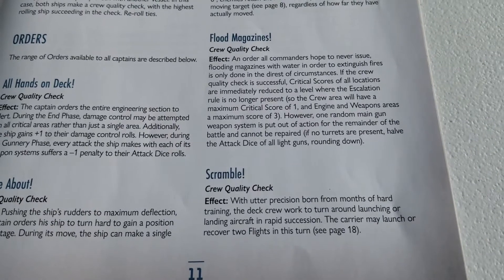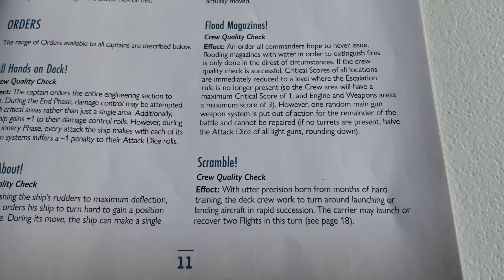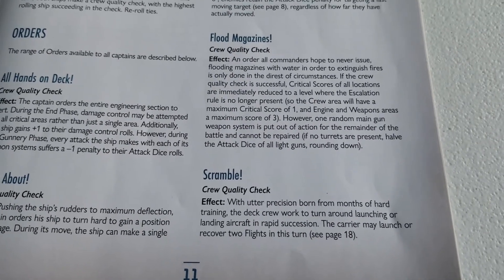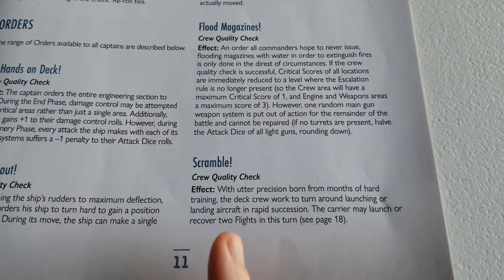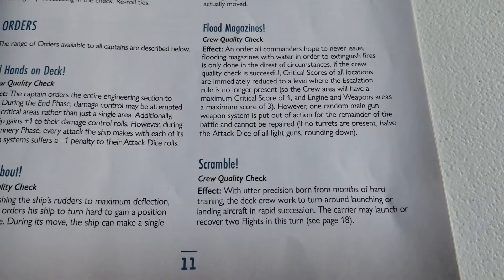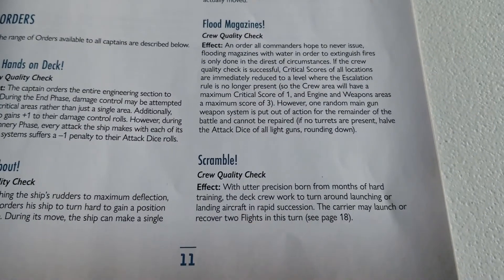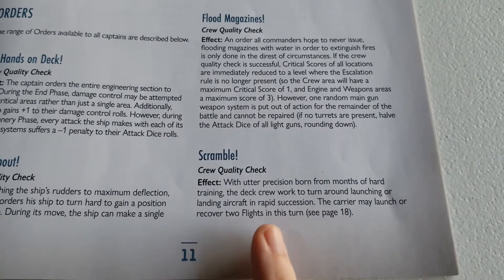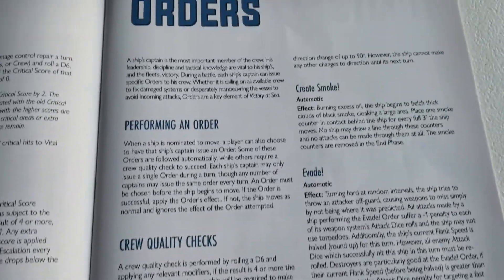Last is Scramble, another crew quality check. With precision born from months of hard training, the deck crew works to launch or land aircraft in rapid succession. The carrier may launch or recover two flights in this turn. This is specifically for carriers, although it might also interact with recon planes that cruisers can launch. It's definitely useful for carriers — getting more planes in the air, or bringing them back to refuel and rearm.